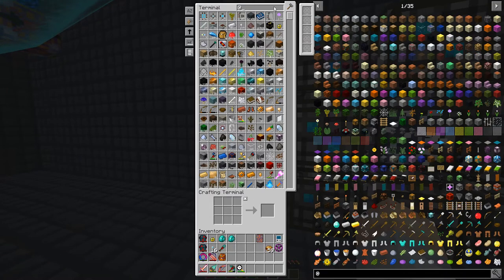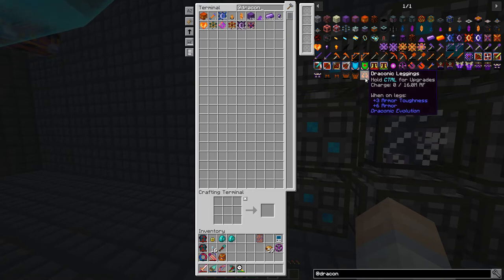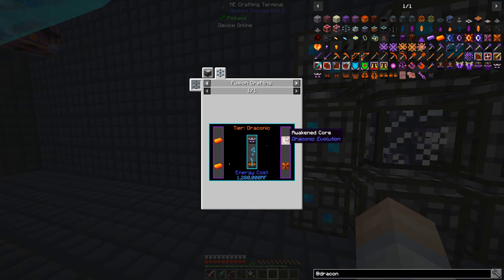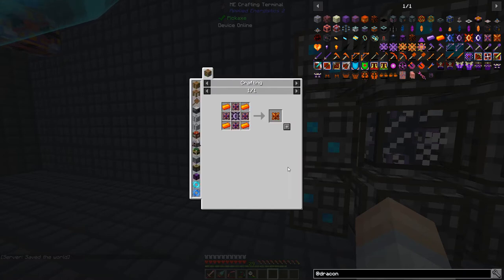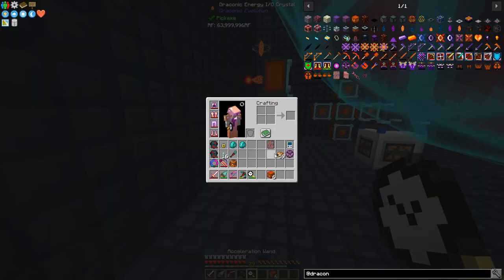Now let's take a look at the overall draconic armor. We're going to need draconic leggings, helm, chest plate, and boots. This requires fusion crafting — you have to start with the wyvern boots and then you need a bunch of awakened cores. Nether stars become awakened cores. We'll also need draconic energy cores, so we'll probably need to make another pattern for that one.